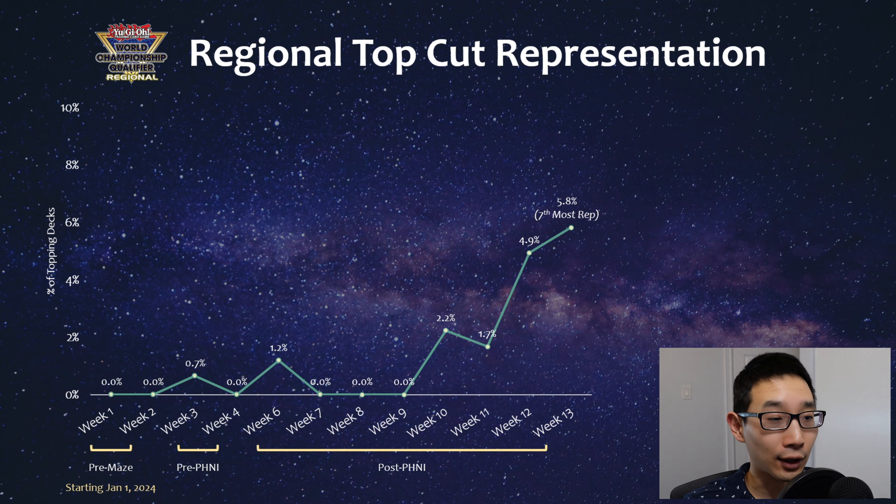Earlier, since the January ban list, there wasn't much stun topping. Stun has topped here and there, but we haven't really seen much after Mystic Mind got banned. Then there were runic stun decks, but not that many. But nowadays, in the most recent weekend in particular, 5.8% of all topping decks were stun at the regional level. And technically you could argue that's not a lot, but Snake Eye, Snake Eye Fire King are the most represented, followed by Voiceless Voice - 5.8% is actually the 7th most represented deck.